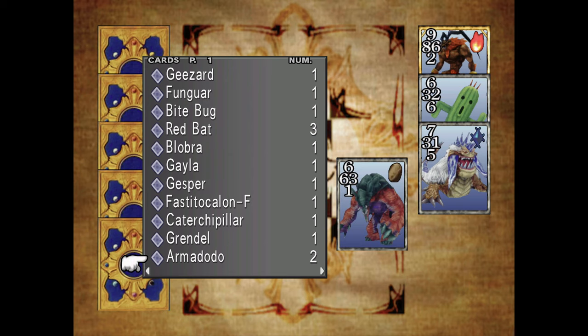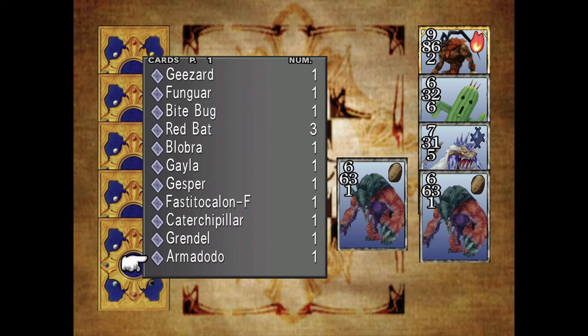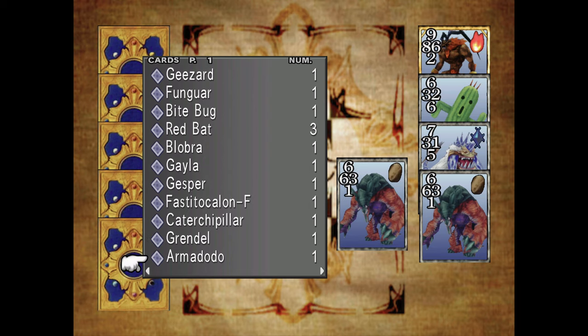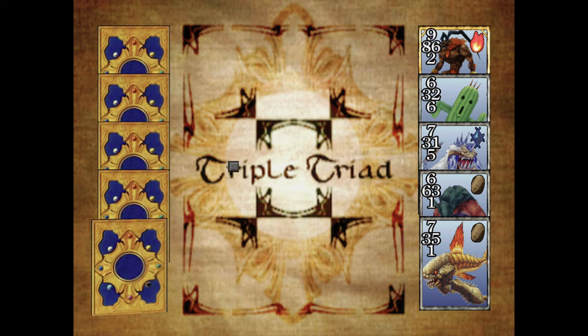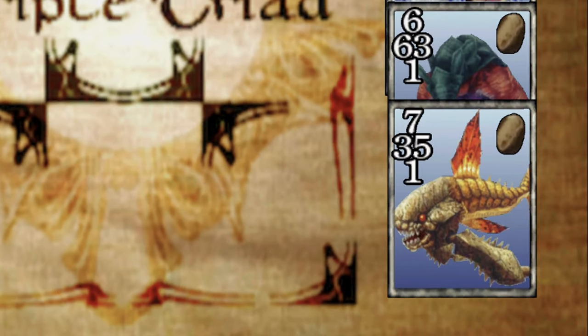The great thing about Triple Triad is that it's very easy to learn the basics. As you get further into the game, you'll be exploring new regions and pick up on new rules and mechanics. The very basics are that each player gets to choose five cards from their own set to play with. Pay special attention to the values in the upper left corner of the card — the higher the number, the stronger the card, with A being the highest value of 10.